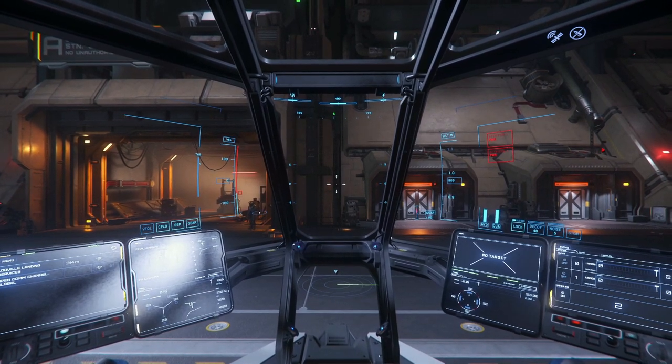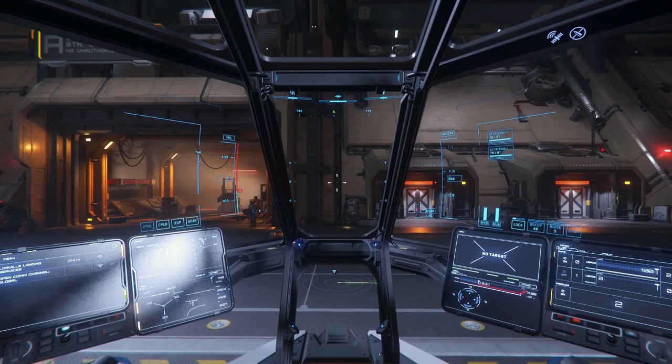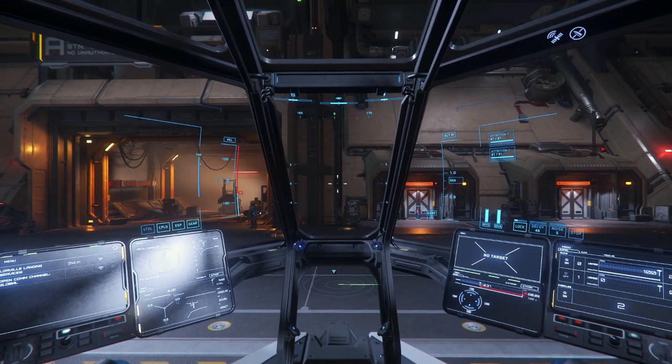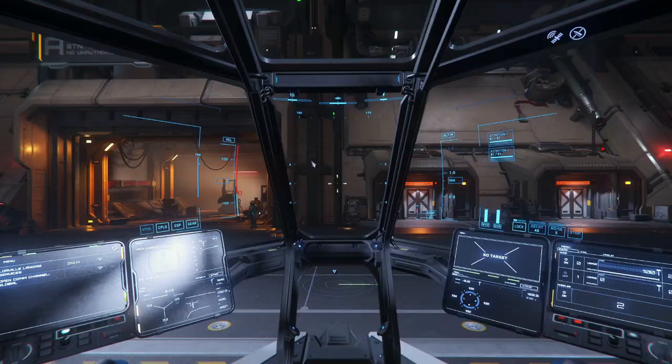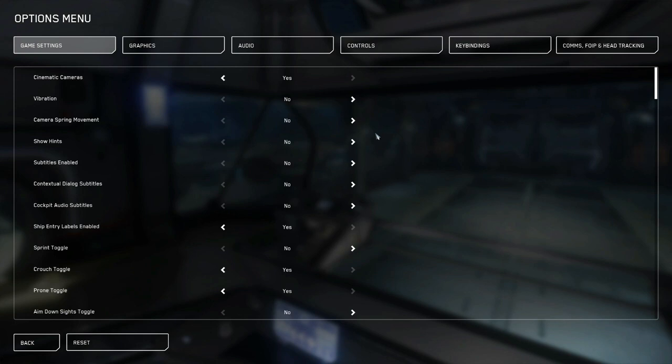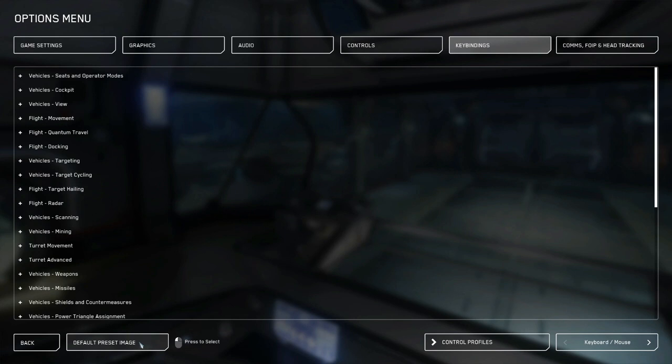We can also use hotkeys to turn systems off individually. I will turn your power on and off, O will turn your shields on and off, and P will turn your weapons on and off. This is good if you wanted to, for example, power down your ship's thrusters but leave your shields up and charged.